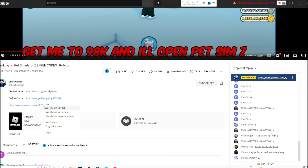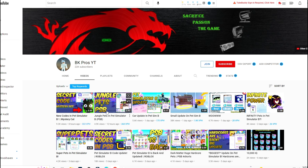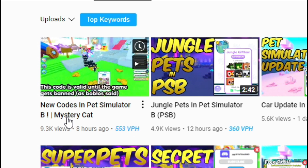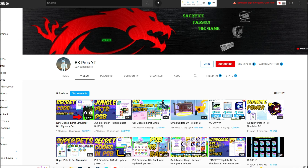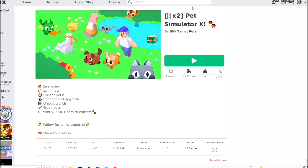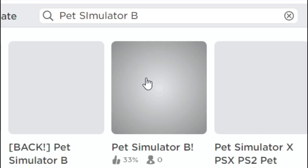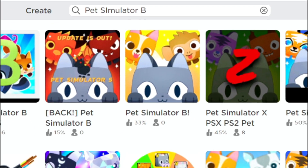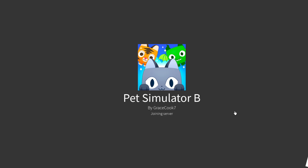And I also joined their Discord server. What is this? YouTube — they're linking this to another YouTube channel? BKProsYT. Hold on. I found out who created Pet Simulator Z. New codes in Pet Simulator B. This BKProsYT channel must be the real developers of Pet Simulator Z — in Pet Simulator B. Whatever that is, let's look it up. Pet Simulator B. Pet Simulator Z made by GraceCook7. That's definitely not what the YouTube channel said. Let's see, because they're talking about some secret codes that we're going to enter.